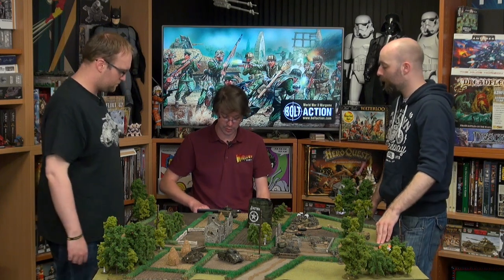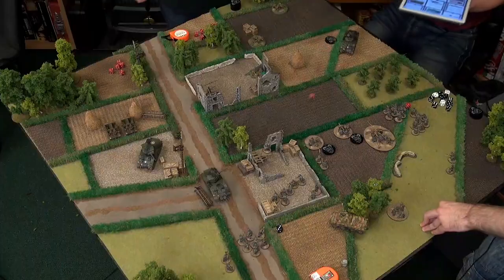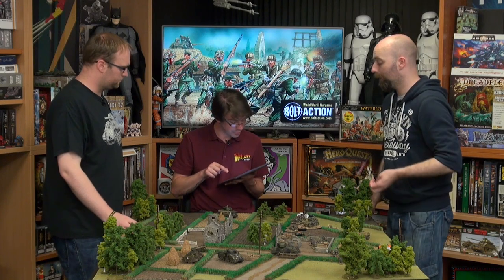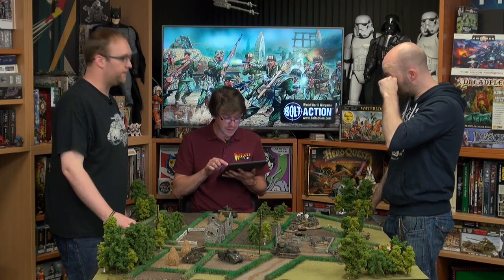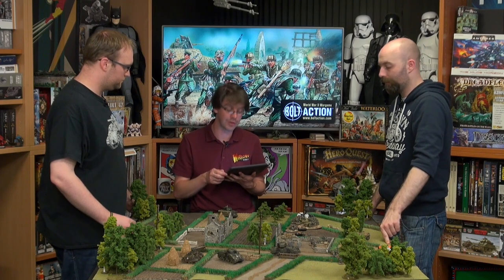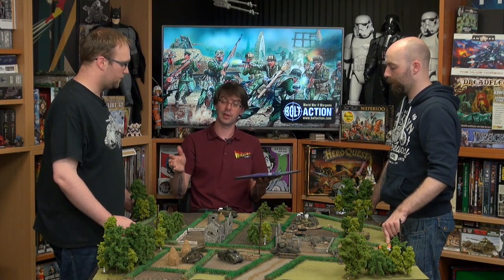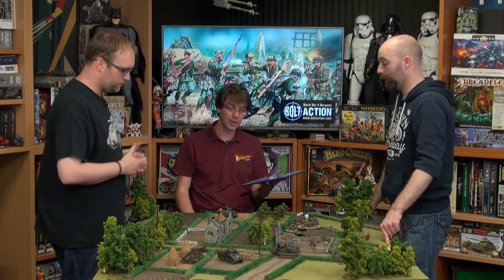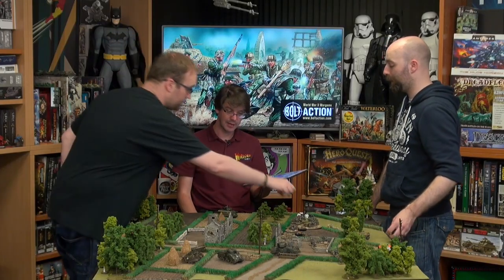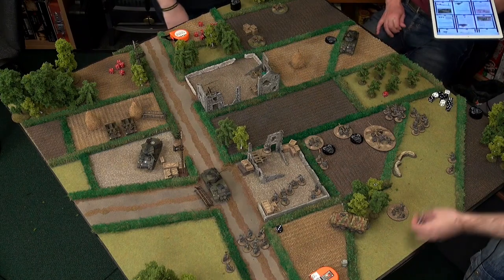Before turn two, we check if observer things have come in. The British drop theirs first — rolling 1d6. A two means it's been delayed. The battery is busy with another fire mission. The player can now move the token up to 12 inches — you have to preemptively guess where the enemy will be. You can aim into the forest to force them not to go in there, or go safe. We'll move it to the edge of the wood.